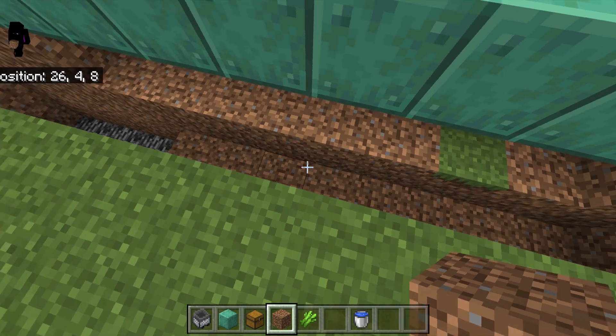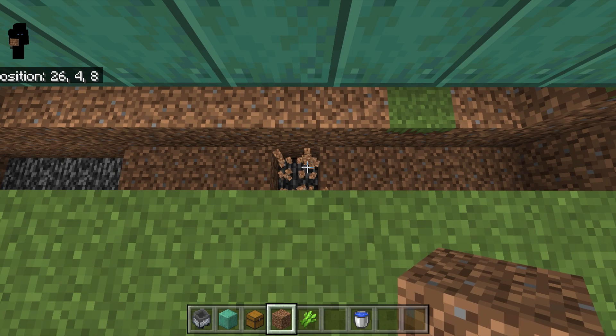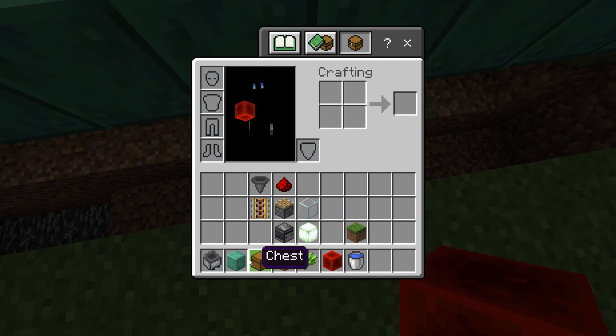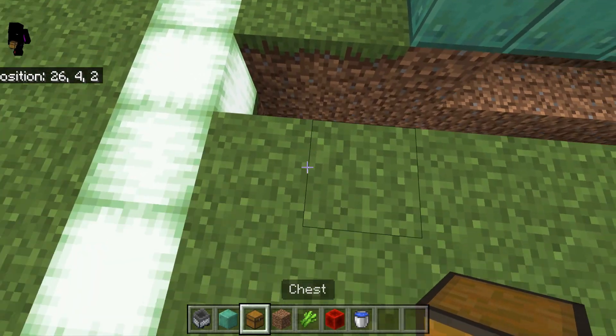This is where our minecart is going to be. In the middle of this — it doesn't have to be exact — we're going to come over here, dig down one more, and take our block of redstone and place it there.